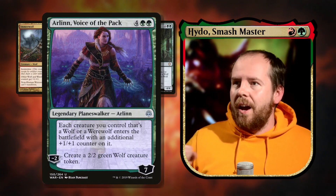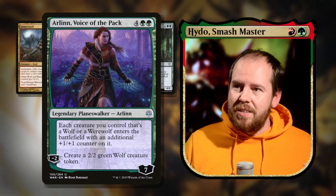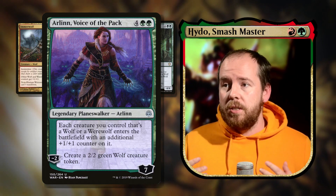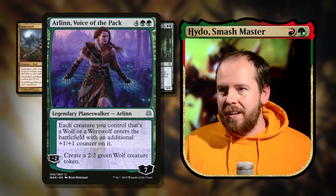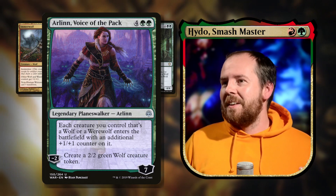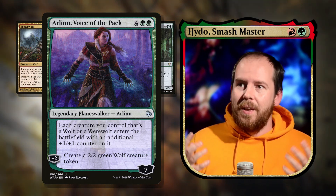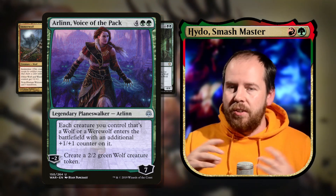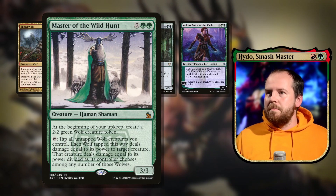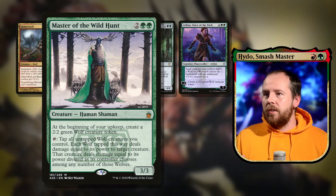Arlinn, Voice of the Pack is a planeswalker worth considering — six mana, seven loyalty. Minus two creates a 2/2 green wolf token, so potentially three wolves. Each creature you control that's a wolf or werewolf enters with an additional +1/+1 counter — nice incidental value that modifies all the wolves we make.